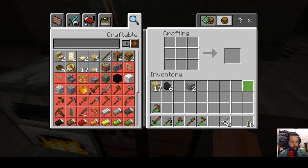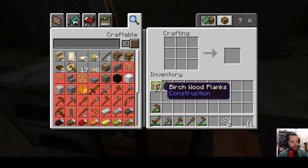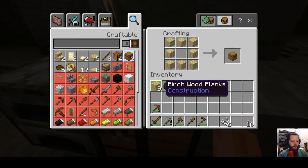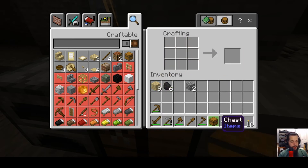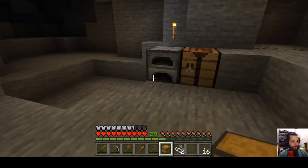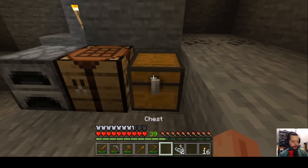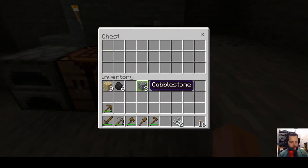If you start gathering more stuff than your inventory can handle, create a chest. Just like the furnace, go all the way around the crafting grid and leave one space open in the middle — that creates a chest. Place the chest down and store your cobblestone, extra wood, and coal inside it.